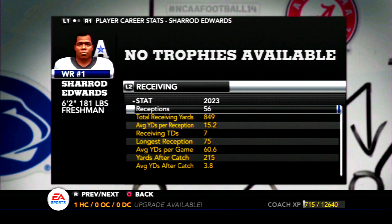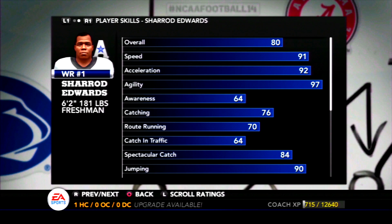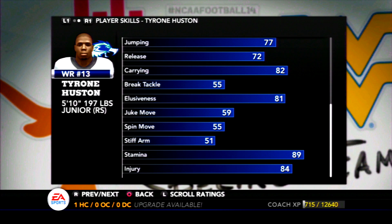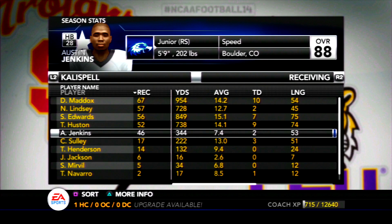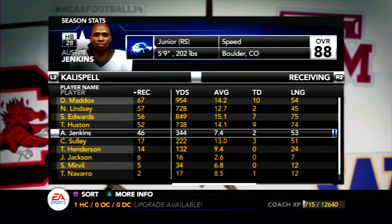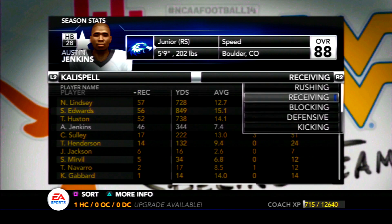Sherrod Edwards showed his potential on display a couple of times this year including in the championship game. I think this is a really strong year for him given his ratings, and he should have a pretty good sophomore year. Tyrone Houston was our primary deep threat — did a great job getting open down the field, ending up with 12 total touchdowns and nearly 1,000 all-purpose yards. Austin Jenkins also contributed in the passing game with 344 yards and two scores. Colt Sully is always fun to get on the field because of his 98 spec catch rating, and we're not losing anybody to graduation.